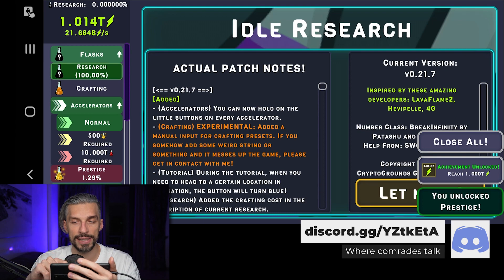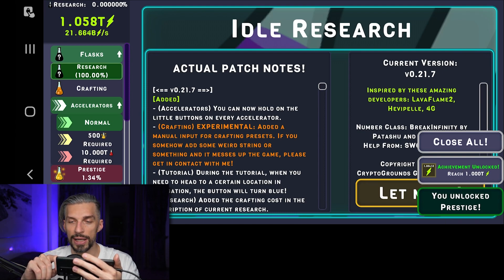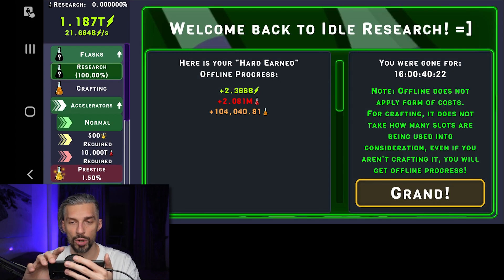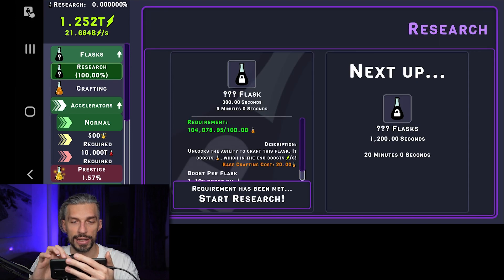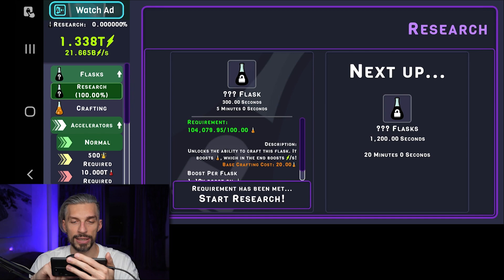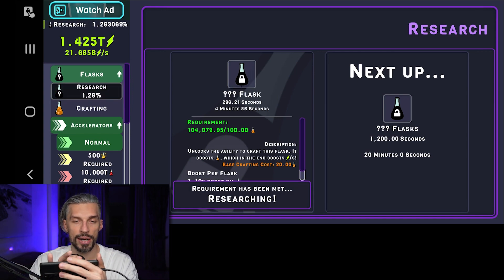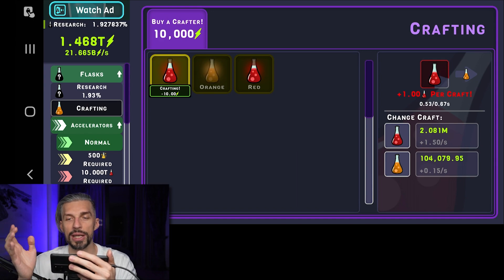Basically, what do you do? You create flasks, you research flasks, and I'm actually ready for prestige right now. All right, there we go, we are into the game. So the flask research requirement has been met — let's start the research. Through research you unlock new flasks that are better, you can craft them, and it's an automatic process.